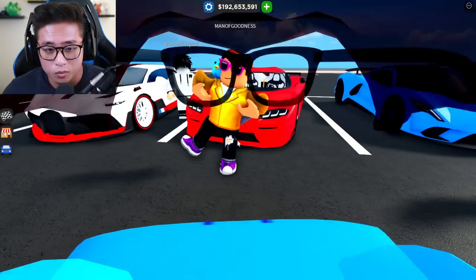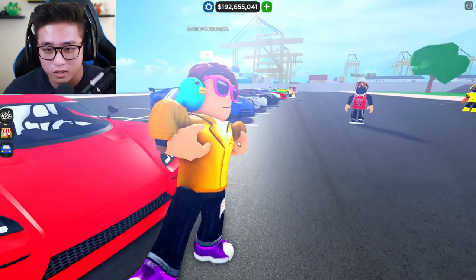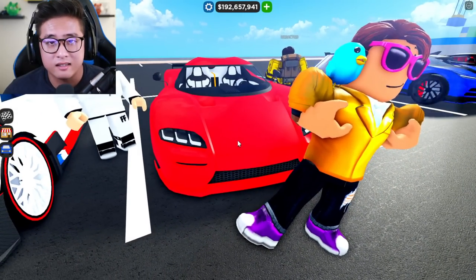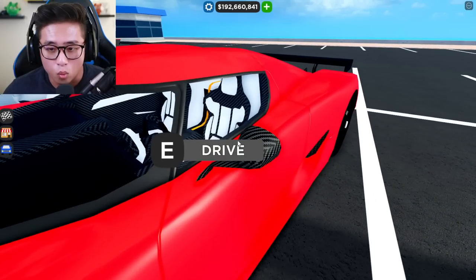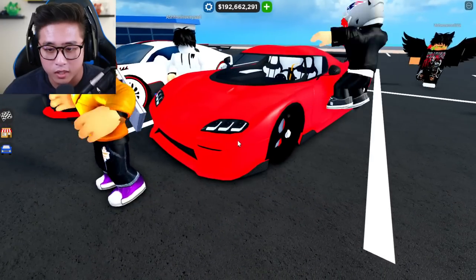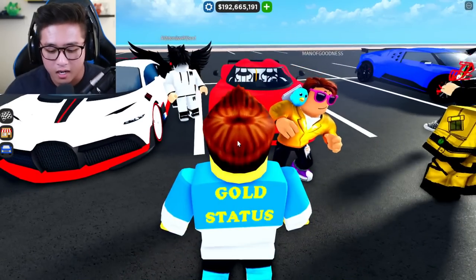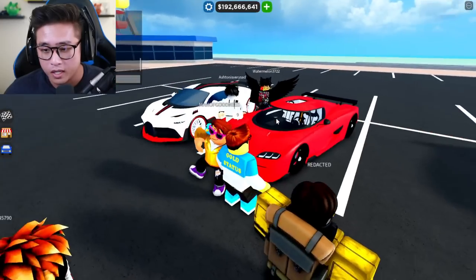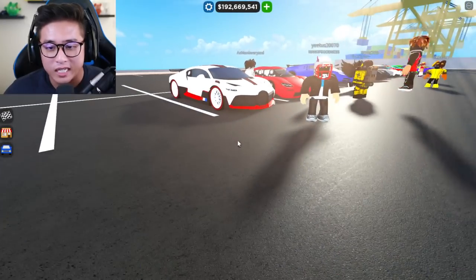We got a guy with the Twitter bird outfit — I like those shoes too. He's got the CC 850, the only one here with that car. He's got red with a white interior, a custom wing, and what look like the regular rims. It looks very very nice with that gold inside too. I'm going to give him a nine out of ten — it looks really good with the custom wing and the red and white interior.